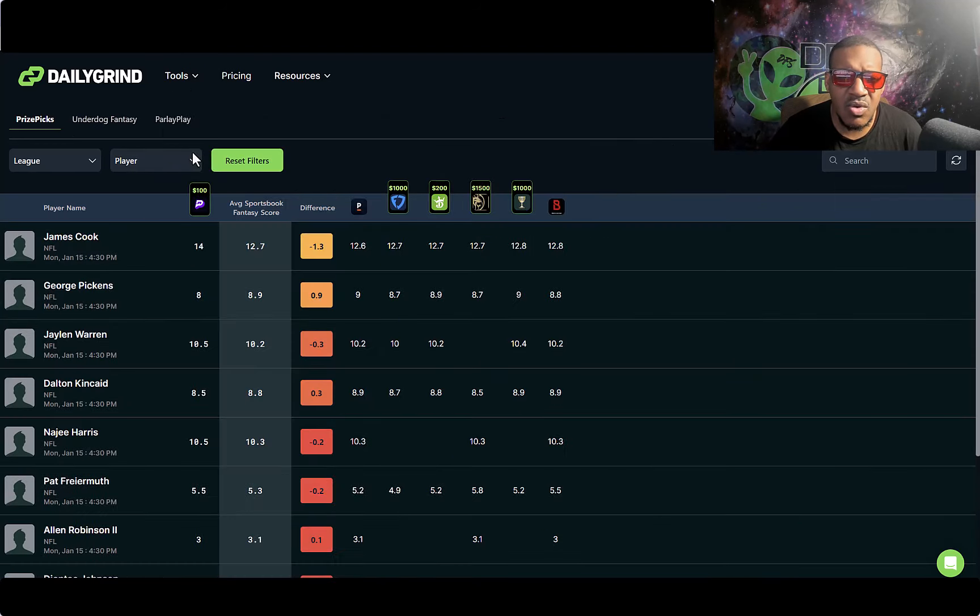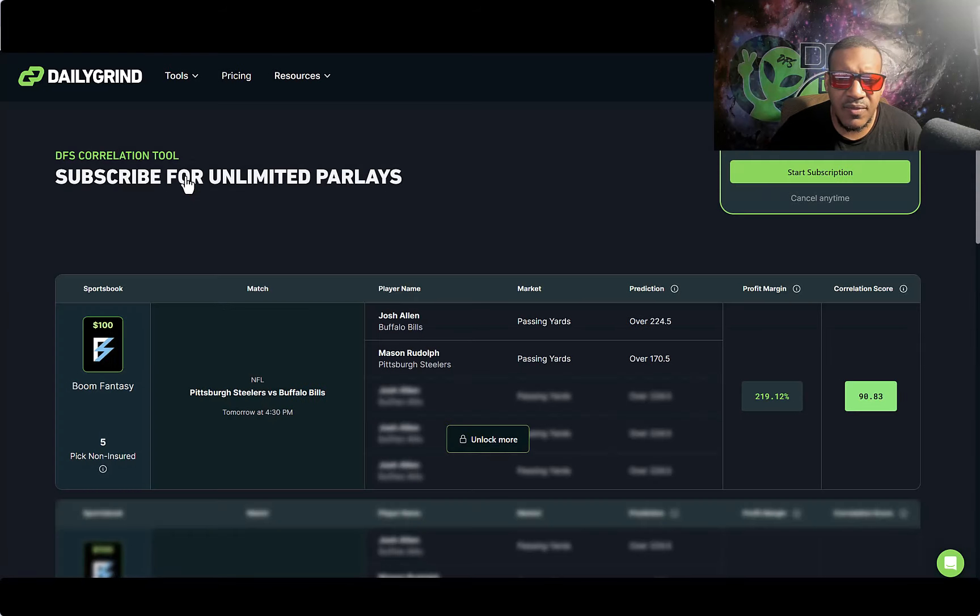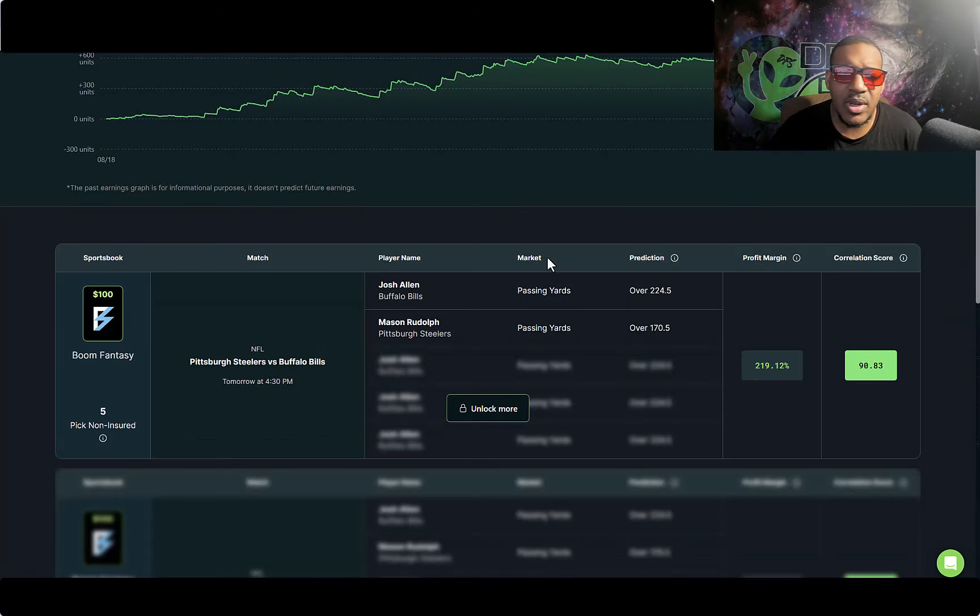If you come to Tools, they got DFS Optimizer — that's what we're on right now. You got DFS Midley, showing you another way — the odds to hit and what the sports book odds are and what they like. You got Fantasy Scores and DFS Correlation, where they correlate based off the game — like Josh Allen and Mason Rudolph have a correlation score of 90%. It's just an extra tool you can use, though they charge more on this one.